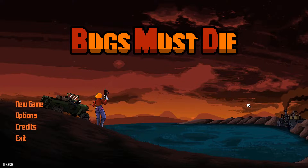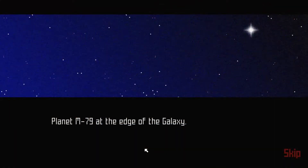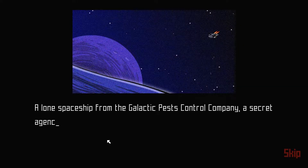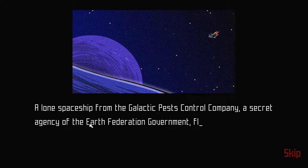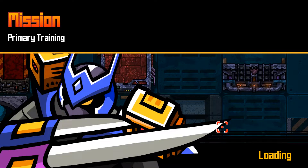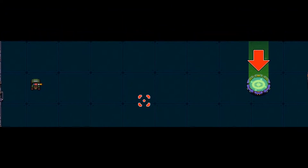Let's jump in and have a look and see what's changed from the first time I had a look at this game. This is one of the new additions — there's actually a story now. We are part of the Galactic Pest Control Company and we've been sent to a planet far away called M79 to rescue our comrades that have been captured by some bug people, the mantis people. I'm going to skip past this because I do recommend you have a look at it yourself. And we're going to start with the training mission, which is all new.